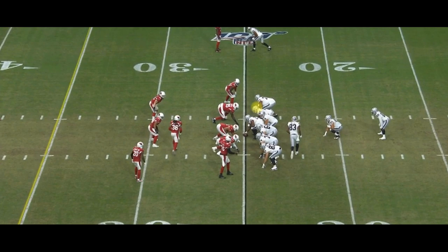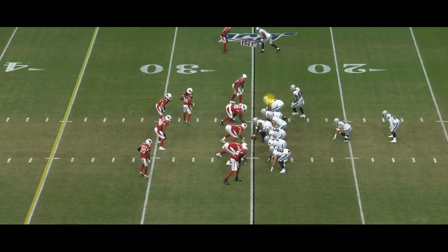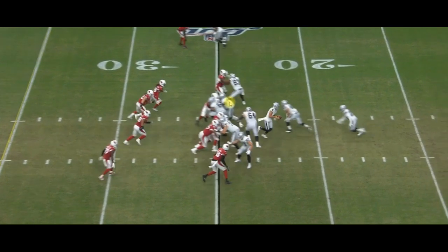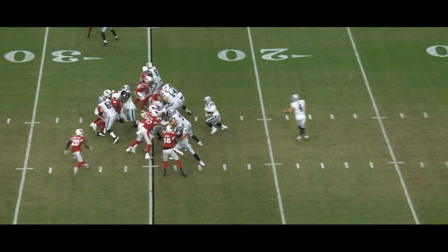Jordan Devey is supposed to be our starting guard going Week 1. Denver Kirkland is fighting for that job, but I doubt Kirkland wins — he's a pretty bad guard in my personal opinion. And then we have Trent Brown. First and foremost, as the play begins, watch Trent Brown flat out dominate the guy in front of him. He's just going to hit him and push him back. There is a slight double team, but Trent Brown — he's just a big, nasty offensive tackle and I couldn't be more excited about him.